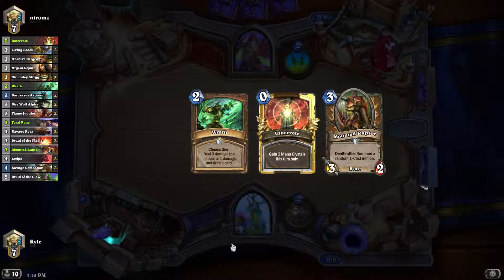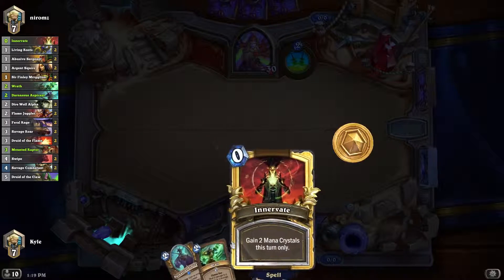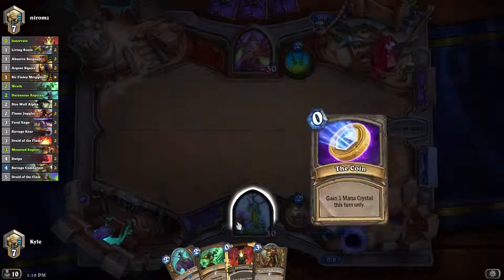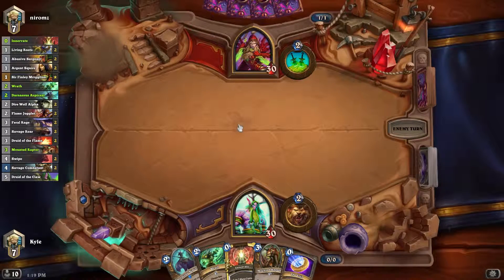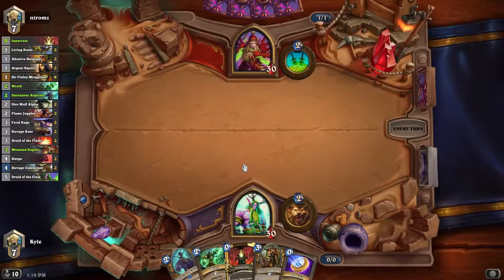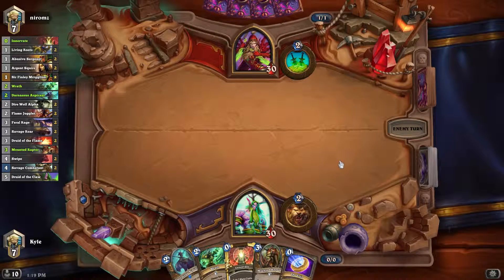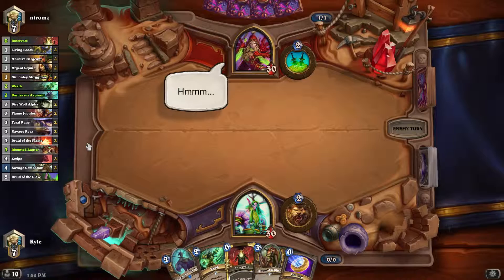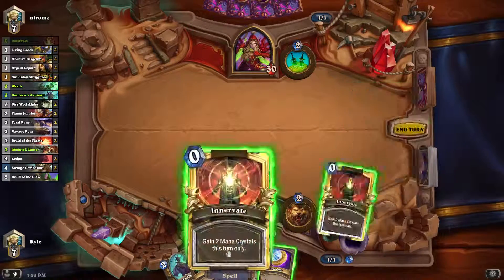I'm going to drop the Feral Rage. From last night, this deck does pretty poorly against Rogue because they keep sapping my minions — it's very annoying. Another problem is that Innovates just become bricks that don't get used as soon as it's like turn 5. The deck also feels like it needs refuel. I'm thinking I want to add a Keeper of the Grove back into the deck, because even though it's a 2/2, it's still pretty good — it's a Silence or deal 2 damage. And even though it is a 4-drop, I'm a Druid, so I'm okay with that.